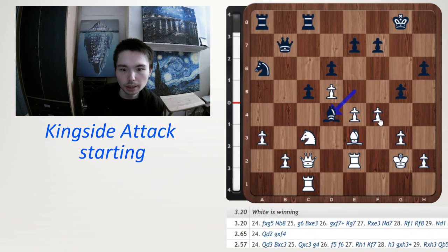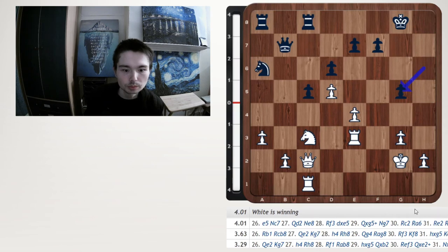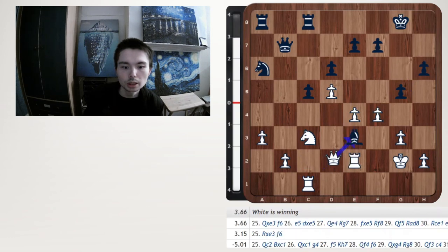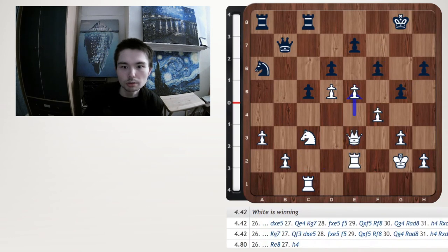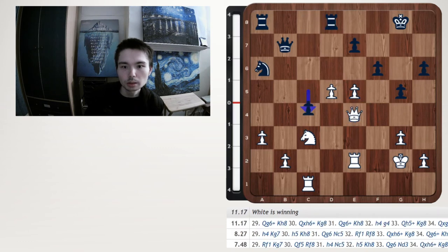Queen d2. So I can break it up, and if take, take here — just find a way to get to that pawn. e5, okay just like that — that was better. So queen d2, take, take, f6, blow it open, e5 — and there are lots of squares where you can get in. Take, take, queen e4, and winning.